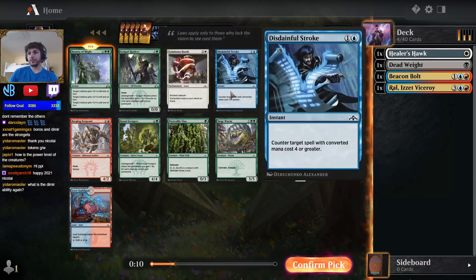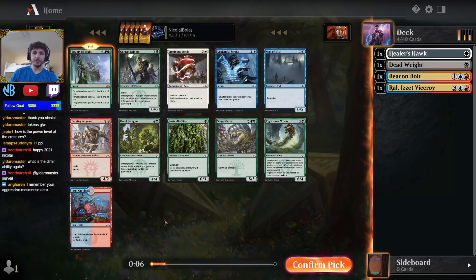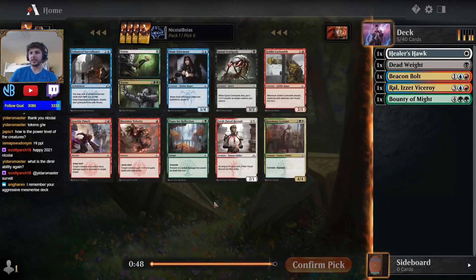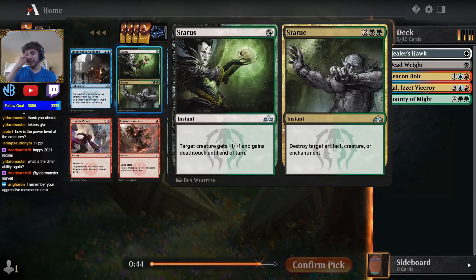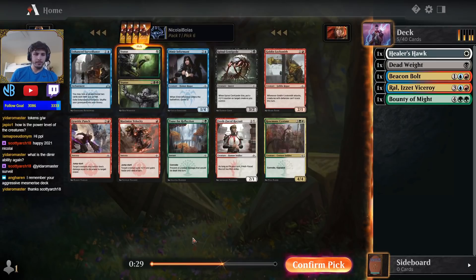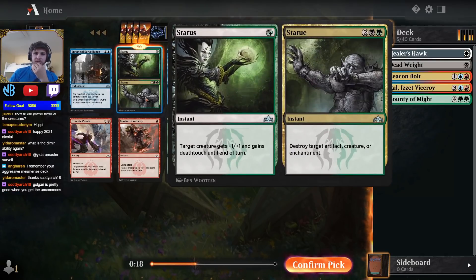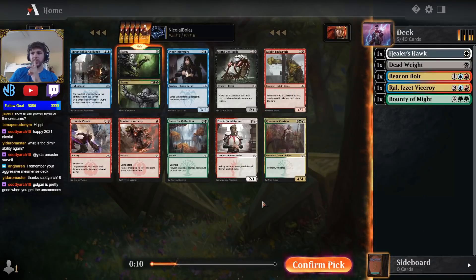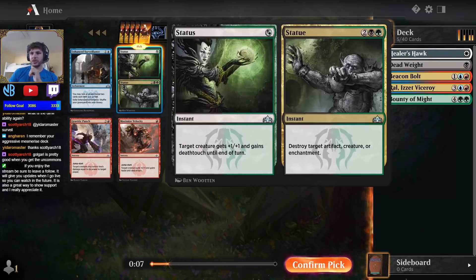Dimir's ability is Surveil. Luminous Bonds is also in the pack, so maybe Selesnya is open. There was also an Izzet Guildgate, but I'm just going to keep taking the best cards in the pack — there were also like six green cards in that pack. Now there is Status/Statue, a really good green-black card, and it looks like we're starting to find our lane. There's also a Rosemane Centaur, so it's looking like we're going to be playing green-black or green-white. We could also be Izzet, but we're not super worried. Status/Statue is just the best card here.